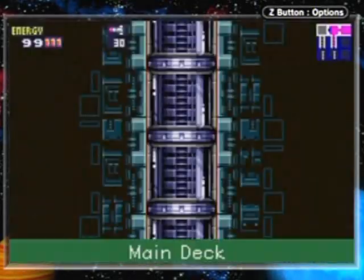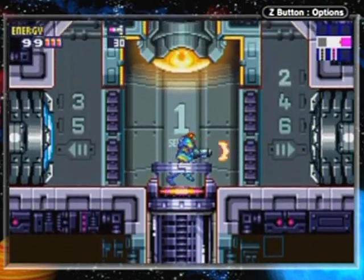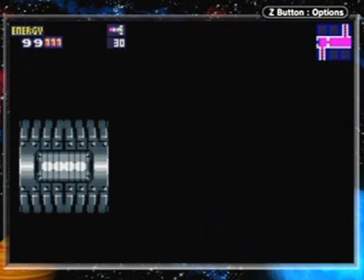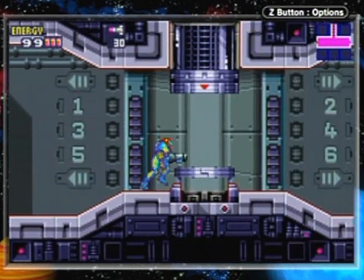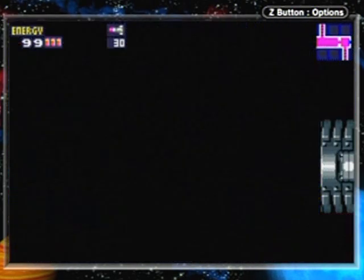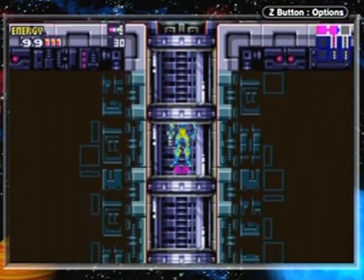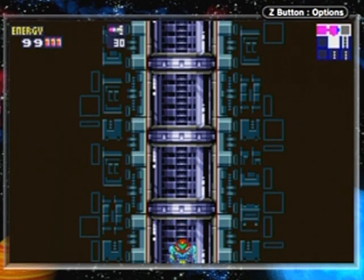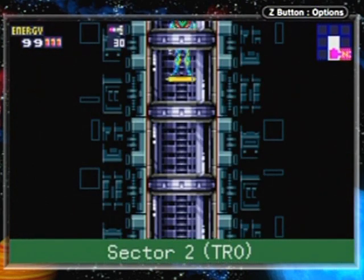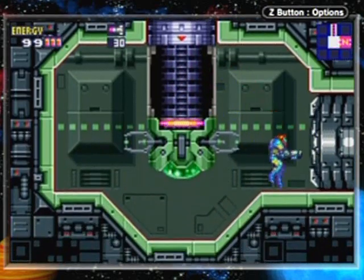Anyway, let's move on. The central elevator - you can't go up it, so let's go straight over to Sector 2. I'm just shooting doors off-screen; it saves time. Number 2, TRO - the tropical habitat.